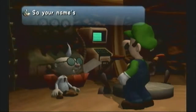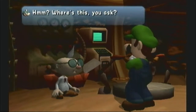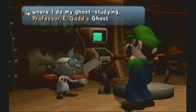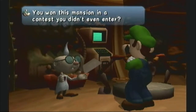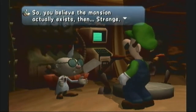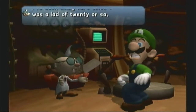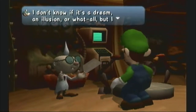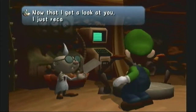As you can see, Professor E. Gadd is being dragged around — he needs Luigi to help him capture all the ghosts. But the weird thing is, how were they able to build a whole entire mansion in one night and make every room specific to every ghost's needs? I found that very interesting — it makes you think: if ghosts actually exist, can they actually make things like this and trick people?